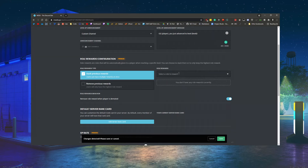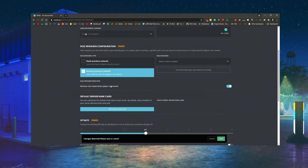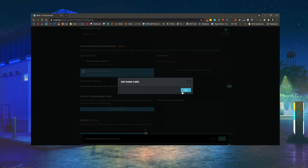This section lets you set roles to reward to users at certain levels. You select the role, click Add, and then choose either remove or stack. If you choose remove — let's say you have a Level 5 reward and a Level 10 reward — when a user reaches Level 10 the Level 5 role gets removed and they keep only the Level 10 role. If you stack, they keep both the Level 5 and Level 10 roles.